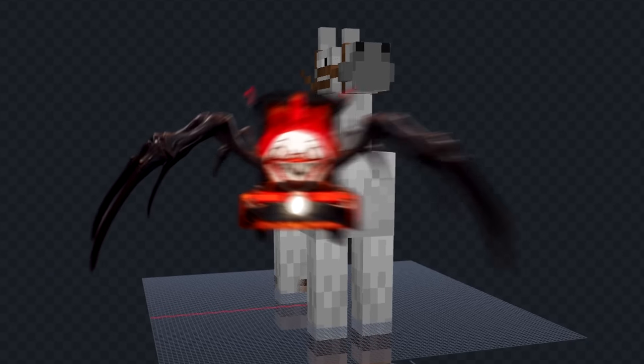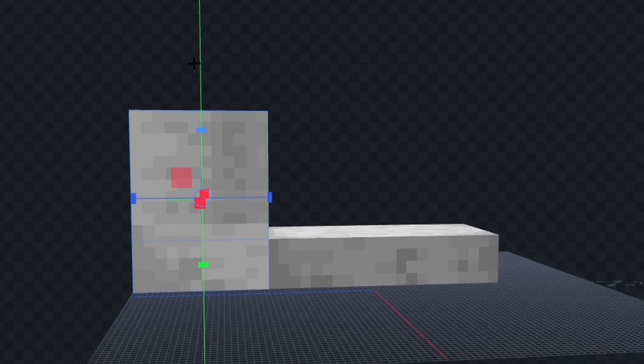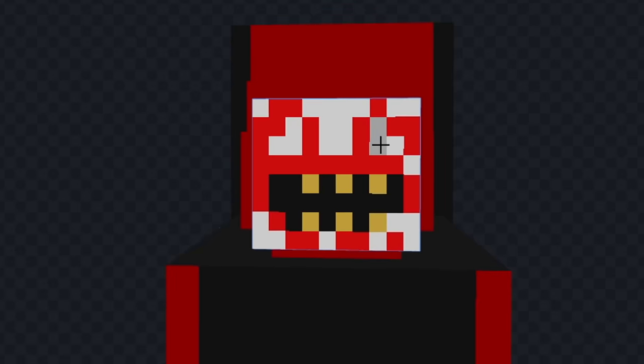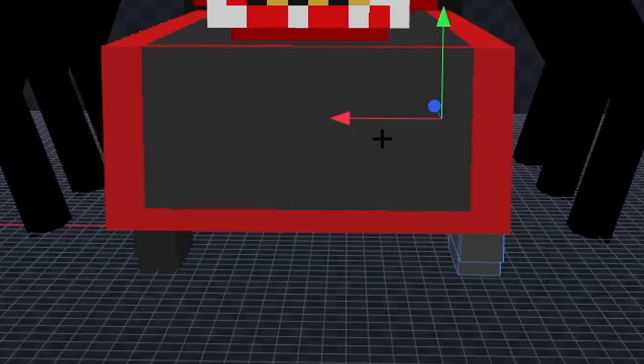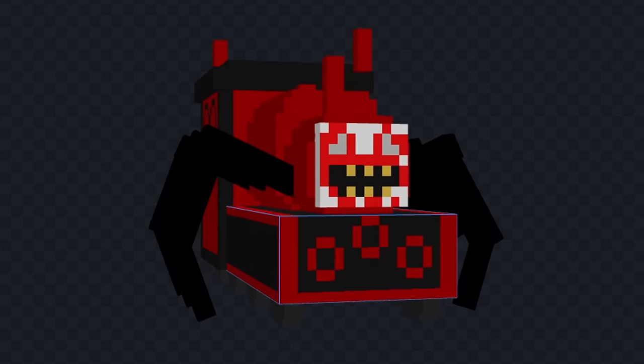For this one I think I'm going to make Choo Choo Charles. Let's remove all this stuff and then we'll add a back part like this. Now let's color these pieces in and we'll add the circular parts on the front. Now let's add his face and we'll give him a mouth and some eyes. Next let's add some detail on the side and we'll give him some legs like this and now let's add them on the other side. Next let's add his wheels and finally we'll add a few details on the top. And I think we're done, let's see it in game.